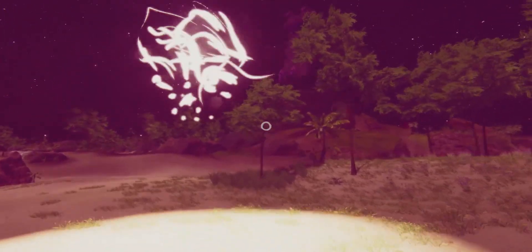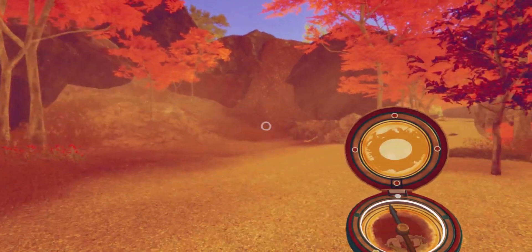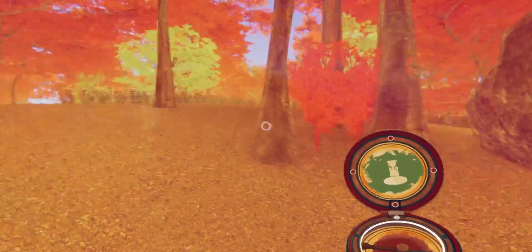You could visit all of the memory scapes first and then go on a massive scavenger hunt to find all of the items if you wanted. Thankfully, you're not just searching around with flimsy hints — you're carrying a compass that you can turn and tune to whichever item you're searching for.